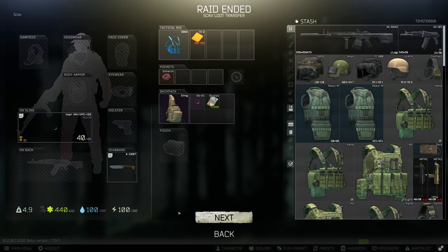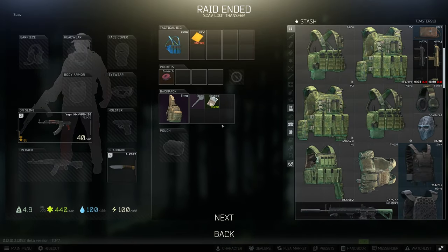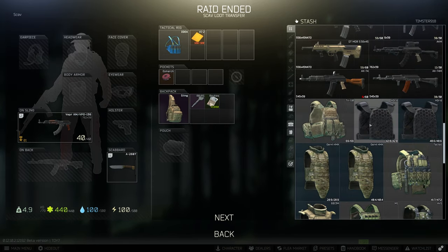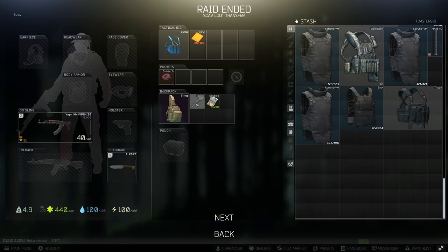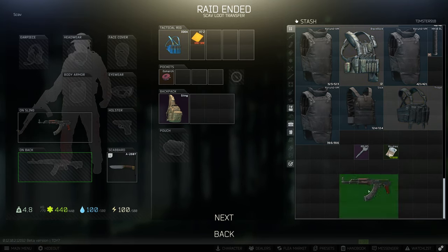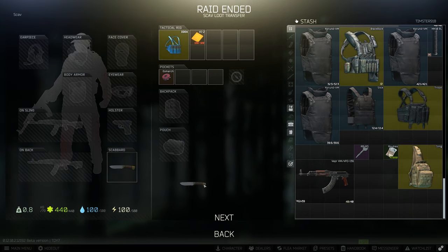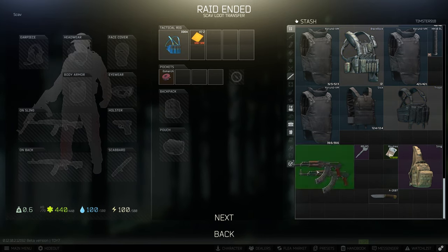We got to run through this file — we're not really worried about it. Take a gander at what we got. So we got the RBRS key, military base key. We could keep that or sell it. What you're going to do is take all this loot. We're going to actually hold onto this sling — it's a good thing we got that. Let's drag all this stuff over here real quick.